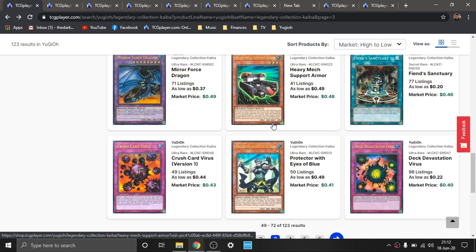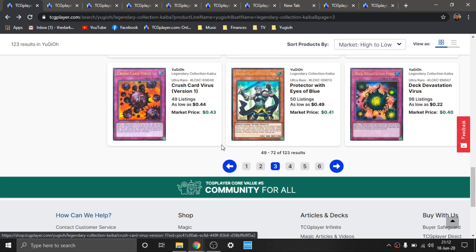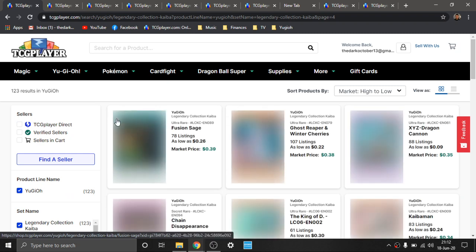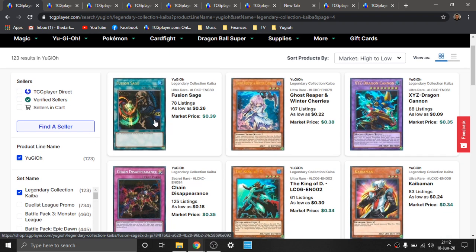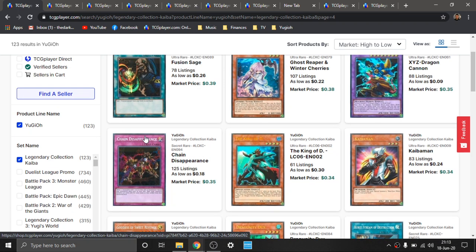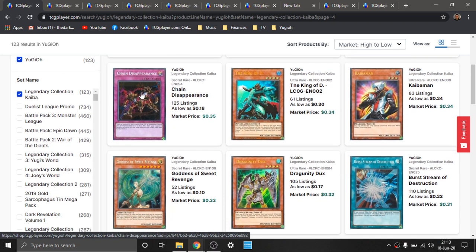More Blue-Eyes stuff — we're getting into the Ultra Rares. I really love the artwork of Crush Card. This is probably one of my favorite versions of Crush Card. If you look into the different versions, besides the Prize Card version, the most expensive version is not even the Ultimate Rare — it's actually one of the Gold Series, either 2008 or 2009, which I thought was interesting. Chain Disappearance is very situational, but I love the artwork — it's bugs getting annihilated by a chain. It's a Secret Rare, beautiful rarity, and really cheap. Back in the day when Tour Guide first dropped, people tried to use this against Tour Guide. Just because of its price alone, I would definitely check this out.